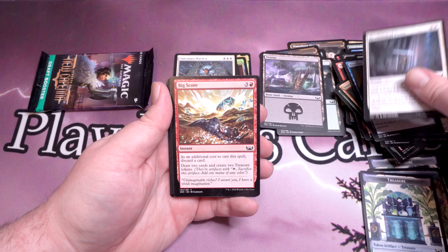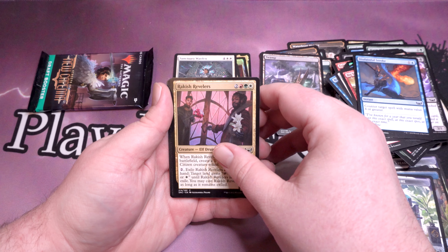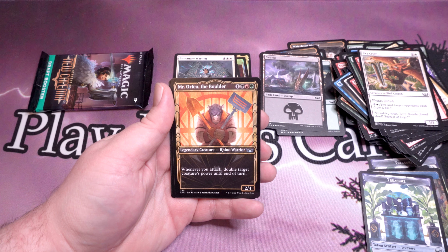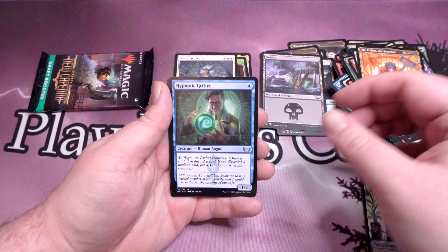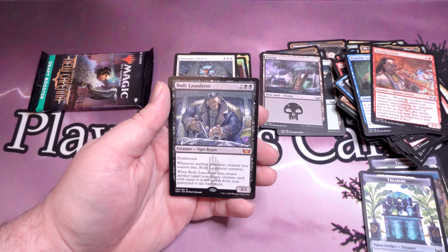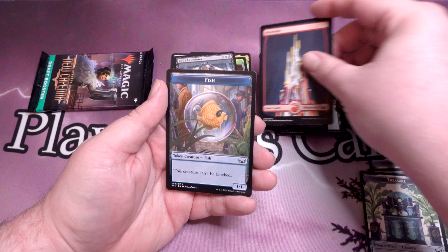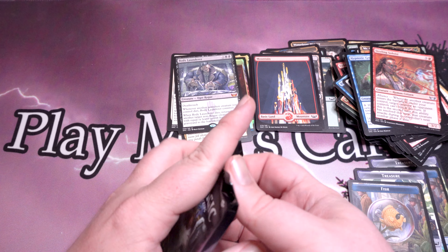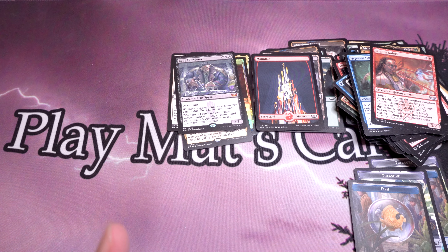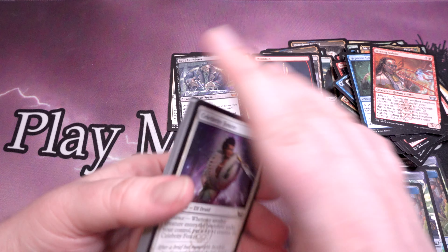Run Out of Town, Revelation of Power, Big Score, Capenna Express, Revelers Ruin, Disdainful Stroke, Brackish Revelers, Cabretti Initiate, Strangle, Sky Crier, Mr. Orfeo the Boulder, Hypnotic Grifter, Sizzling Soloist, Embodied Launderer — another Mythic! This guy's a pain in the butt but I love him. Three Mythics in a pre-release kit and we still have another pack. Three Mythics and a Foil Triome — so this pre-release kit has paid for itself, and some.